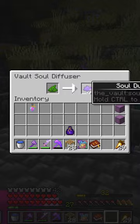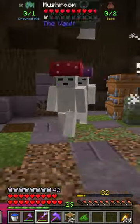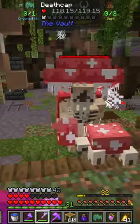We then make ourselves a soul diffuser for soul dust, a wardrobe to display our armour, and head into a scavenger vault where we encounter a lot of strange mushroom monsters.